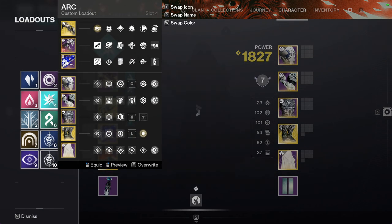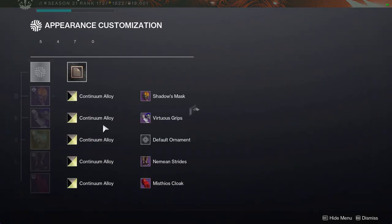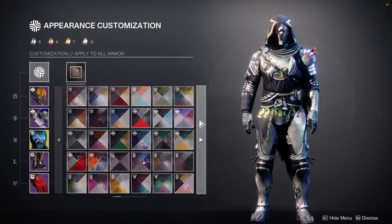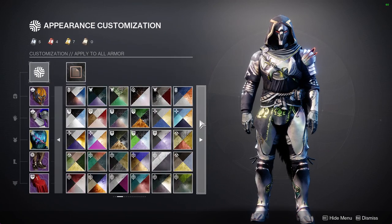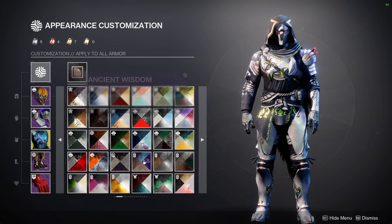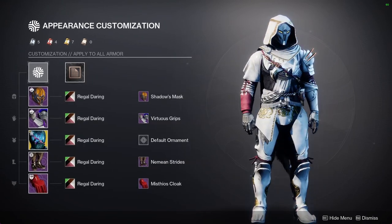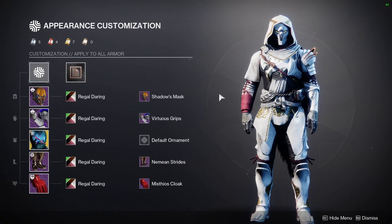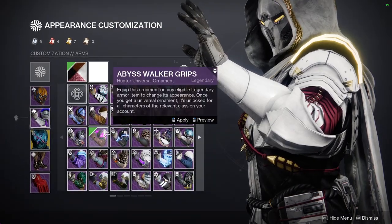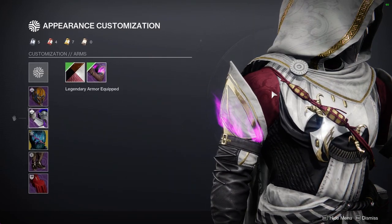Let's go a bit more into Regal Daring — I will make an individual video about this shader because I do think it's worth it. This shader is super dope because it's a really good white and gold, but it's also a really good red. The red is probably my favorite part of it, and you guys can see right here it has a really cool texture.